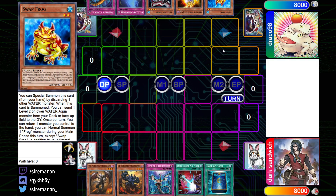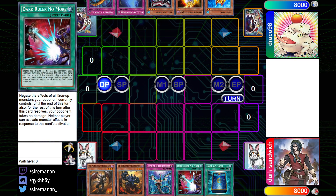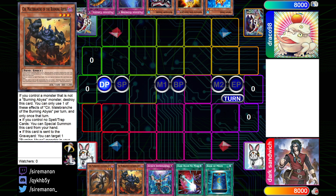The opening hand for Burning Abyss going second is Farfa, Seer, Impairment, Dark Ruler, and Book of Moon. Dark Ruler is one of the best going-second cards, along with some good utility. Impairment is an interesting hand trap this format, though I'm not entirely sure it's the best one. Hand traps are in a weird spot right now — I think board breakers are actually better for the first time in a while against the best combo decks, at least when you draw just one.